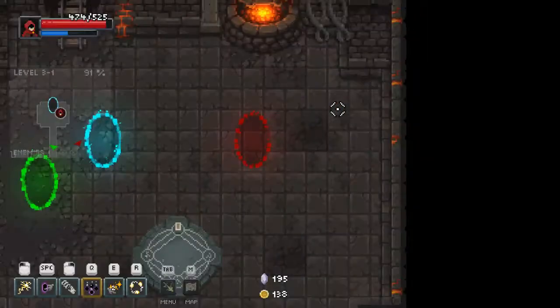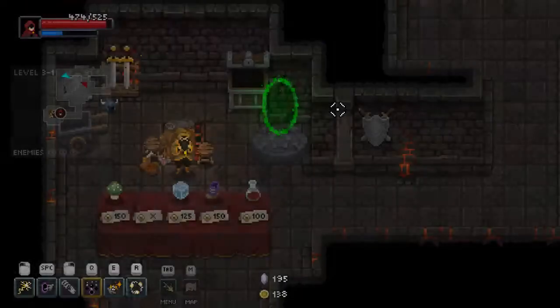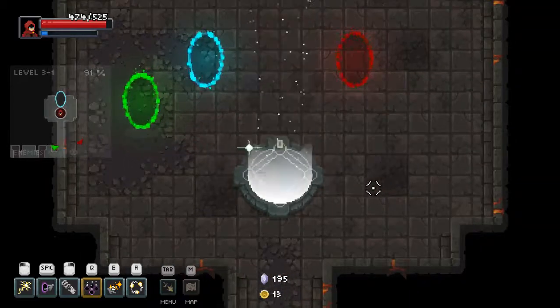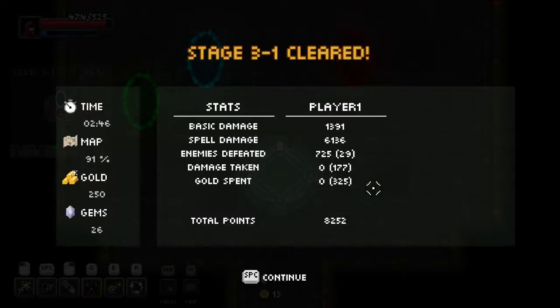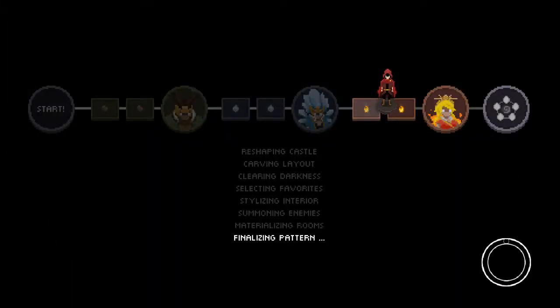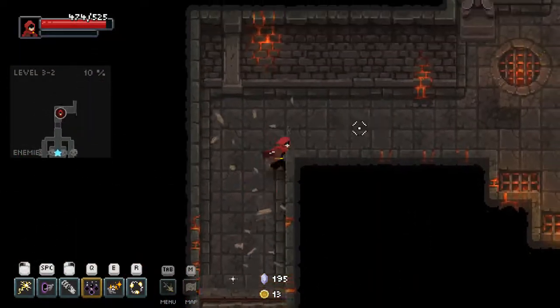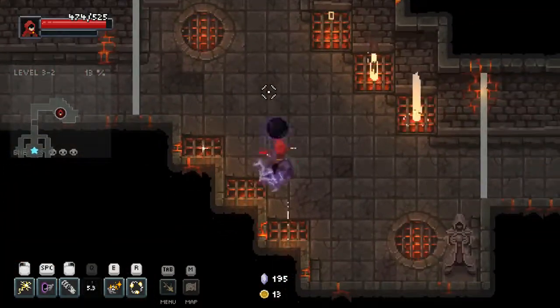Deal and receive double damage — what more could a boy ask for in life? And give me that ice block — chance to freeze foes off my flames and lightning. Actually really good for Zeal here as well, so we can squeeze out just a little extra damage. You can't freeze bosses I think — I think you just get the elemental bonus from it.